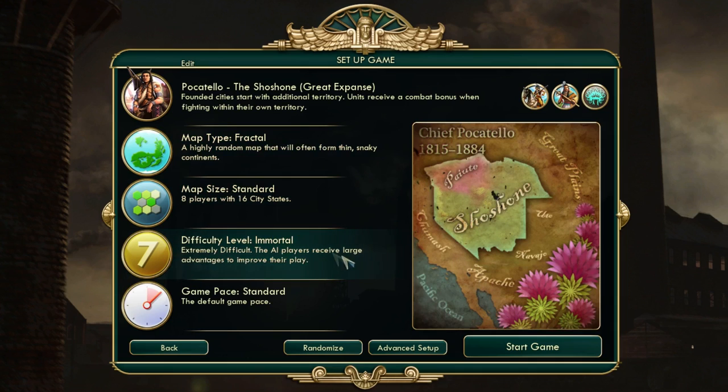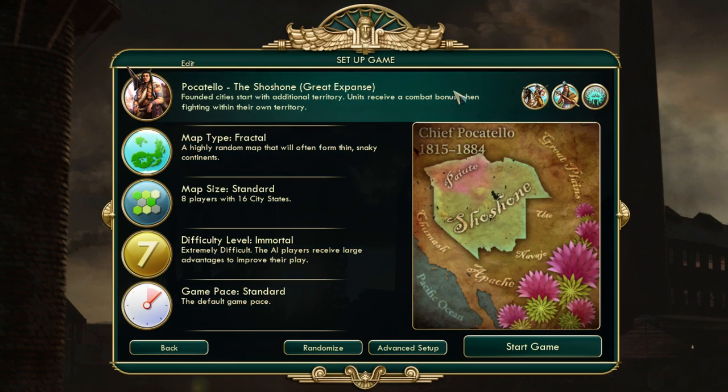I'm going to do this guide on Immortal. I like to do guides on Deity as well, but on Deity you have fewer ruins mostly because the AI already gets an extra settler and extra units, therefore settling a second city sooner, claiming more land, and picking up more ruins right away. I think for this guide it's useful to be Shoshone, because Shoshone is the one civ where you can pick your own ancient ruins — for every other civ it's a random bonus. This makes it clear to explain and show what the possibilities are and why it's important to hunt for ruins early.